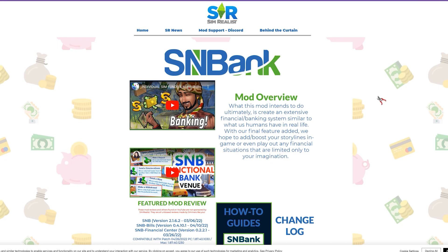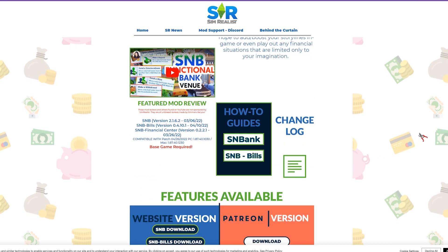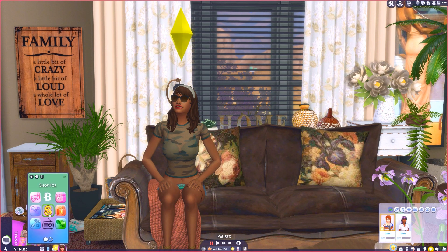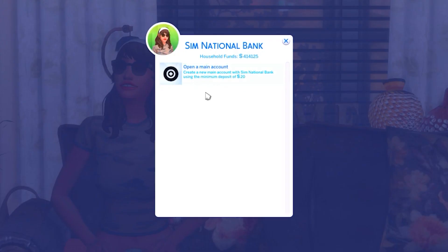The next mod is SNBank. What this mod intends to do is create an extensive financial banking system similar to what humans have in real life. With their final feature added they hope to boost storylines or let you play out any financial situation limited only to your imagination. It comes with a bank you can download, or you can use their build objects to create your own bank. Sophie isn't going to go to the bank, but you can easily access your account from your phone — just go to the home button and select Sim National Bank from the list.